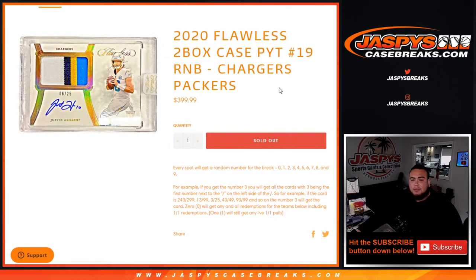Everybody gets a random number from the break, zero through nine, for the Packers and Chargers only, from this specific break of Flawless. As an example, if you get randomized block three, you will get all cards — all hits from these teams above if they get hits. It goes by the first number next to the serial number dash on the left side.